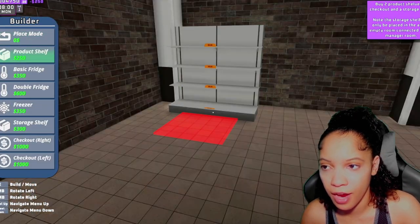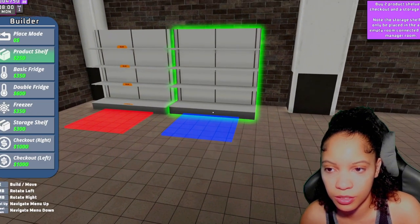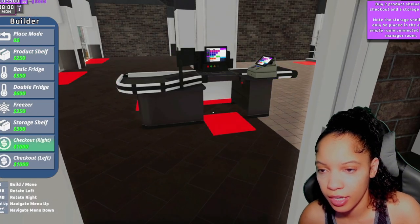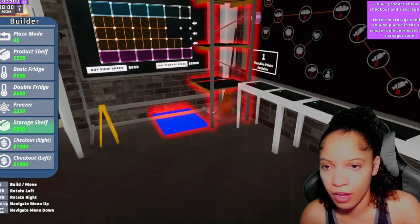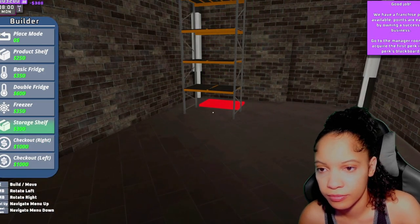Here's my store — there's nothing in there. So now we're putting some product shelves down, we have one and I'm gonna go ahead and put two. Now we need some checkout registers, and then I also wanted to get a storage space, so we'll put this little storage thing down.